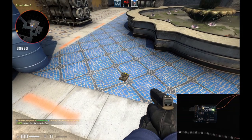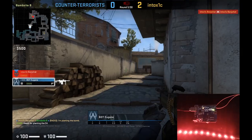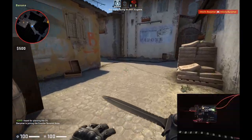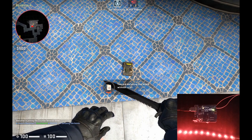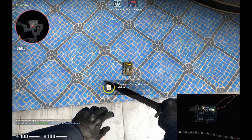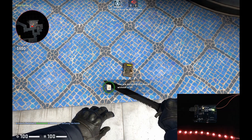For some reason now, the lighting is way better synchronized — I'm not completely sure what's going on here. Let's just go up and defuse the bomb, and we should see a green flashing light.